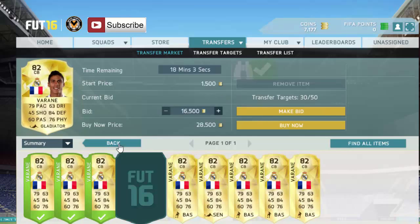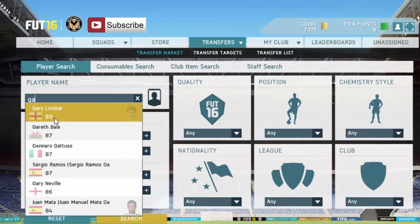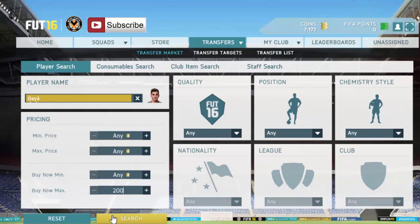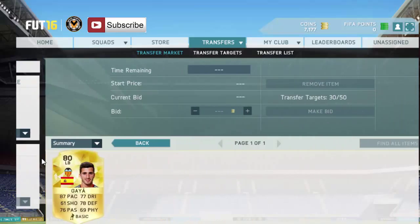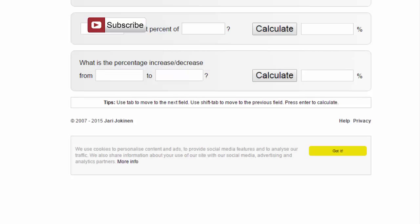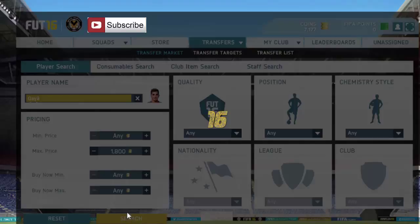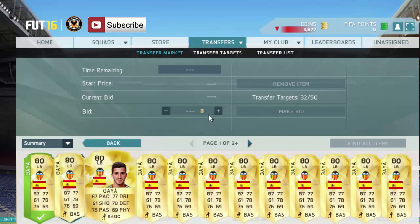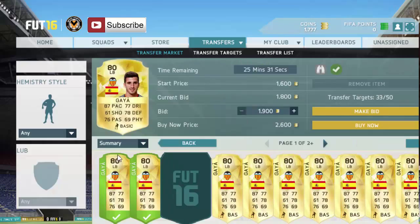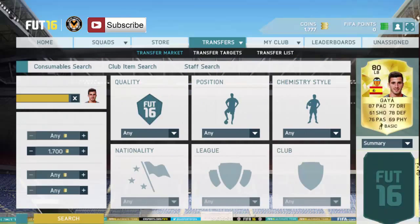I've only got 7k left guys, so what I'm going to do now is a cheap player like Gaya - probably going to go for about 2,000. Maybe 2,100 - no, 2,200 to sell them. We'll bid 1.8k on every single Gaya. We'll go through these here now - we need two, we'll go with three. That brings us down to about 1.7k. That's it for now guys - I'm going to be back once some of these have sold to see if we won any deals.